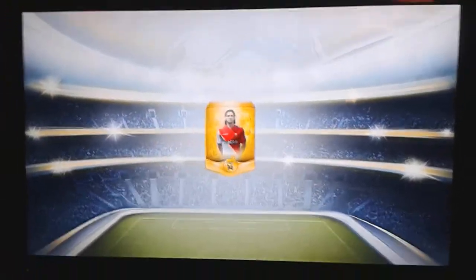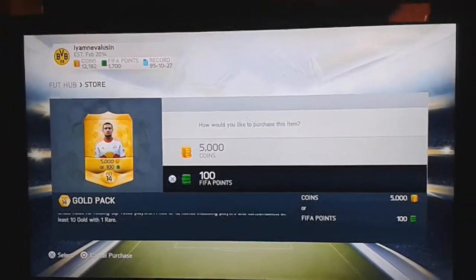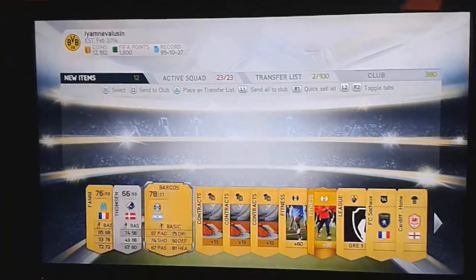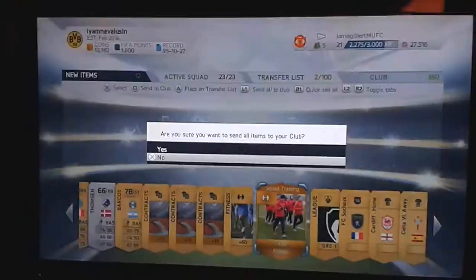I'll go back to opening random packs and try Falcao. I'll open some packs I don't normally open — just discard... sorry, send all to club, nothing decent there. Now I'd normally open Messi, but there's Tim Cale — one I never ever open. Let's see what happens. Probably proving myself wrong here. And I'm kind of glad it wasn't someone like Hazard — it's no one decent. Not to say you can't get decent players in those packs, I just don't believe you will. Send all to club.